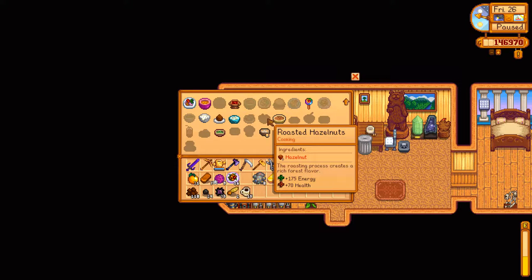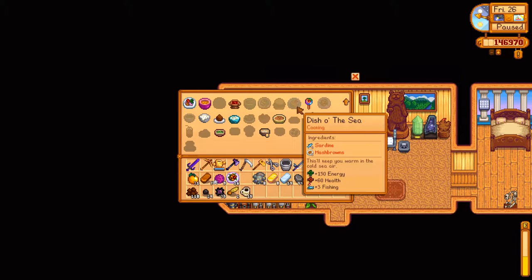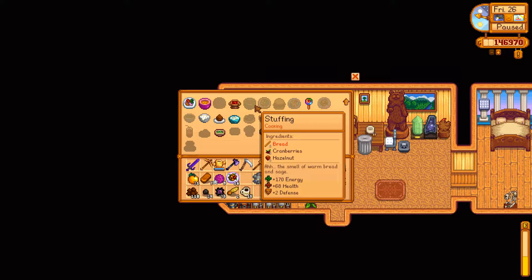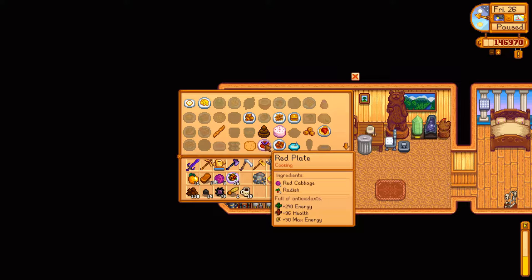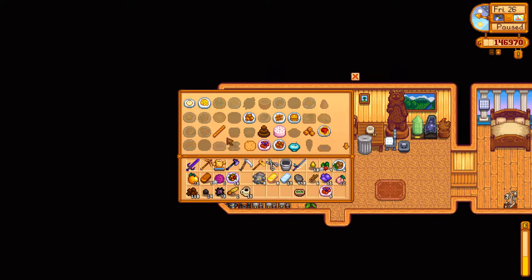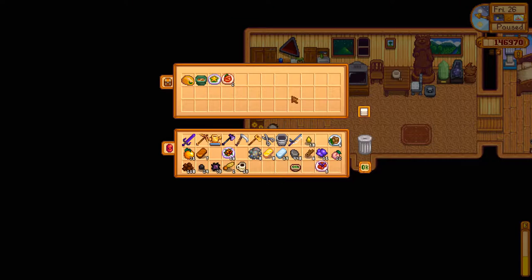Something I was considering doing today was decorating the greenhouse a bit, but since we've already used up all of our iridium and can't lay down another iridium sprinkler in there, I think what I'm going to do instead is possibly decorate the house. I need to think of something to do for the rest of this in-game day, which might just be to go to the mines to kill a few more of the dust sprites - that's still a big goal. Coleslaw, yeah let's make some of that. Red plate - plus 50 max energy, 240 energy, 96 health. Wow, that's really strong. Let's get five of those.